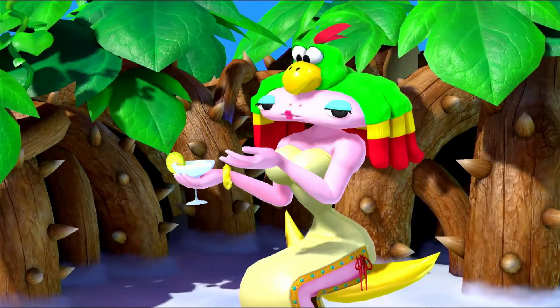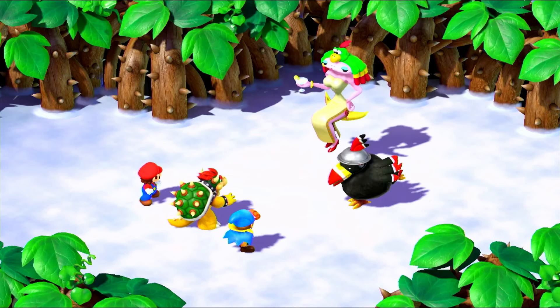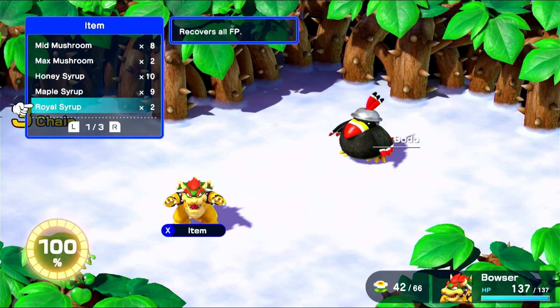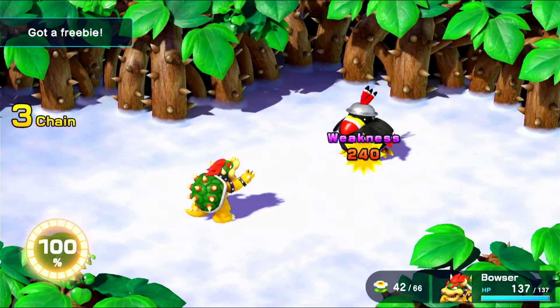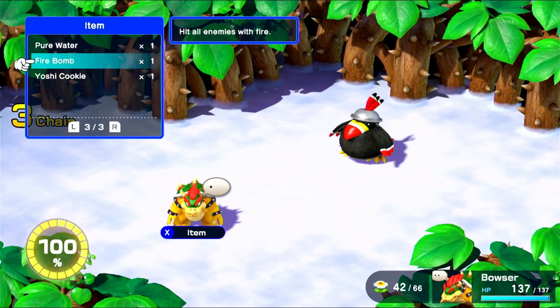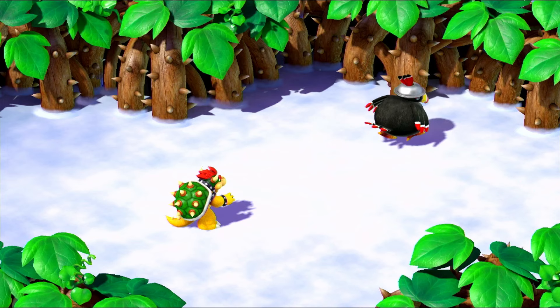And with that, we move on to Valentina, which has another slight caveat that messes with the rules. Bowser gets taken away by Dodo, and you have to fight with him. So, to not technically fight with him, I use a firebomb, doing 240 damage, and I got a freebie. He flutter hushes me, which is fine, I just use another one of the firebombs, and it moves right on to the next phase.